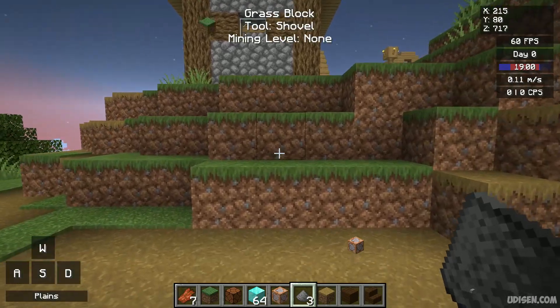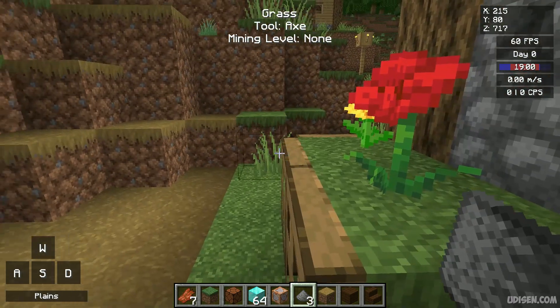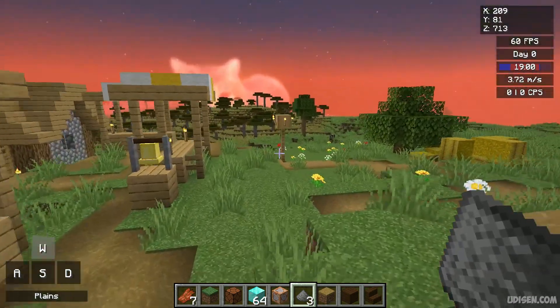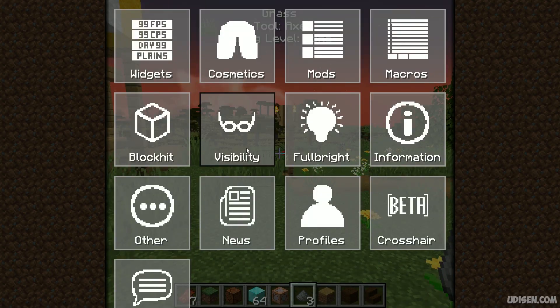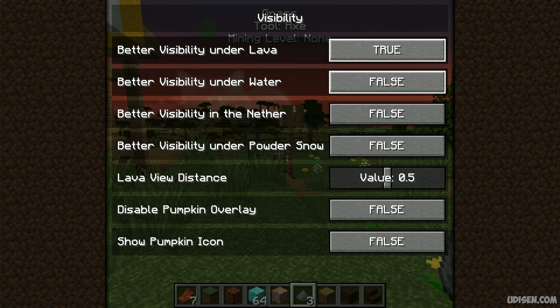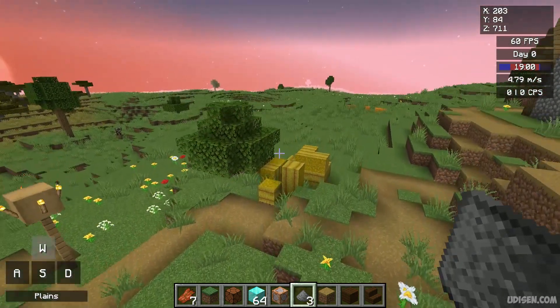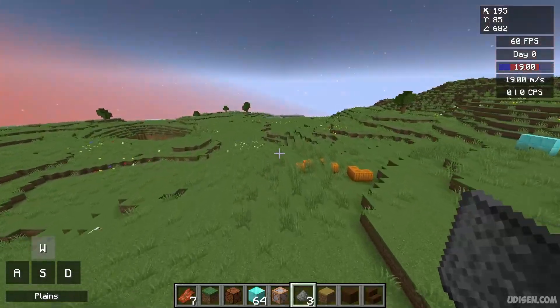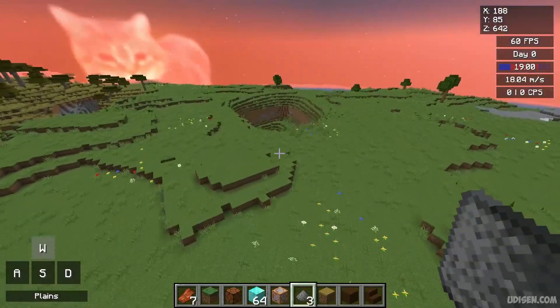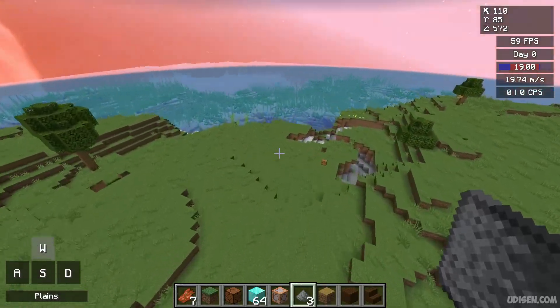Wait a second — how can I press this? It has become invisible. Yes, and all the inventories disappear. Better visibility from under lava, through water, night vision and ether — it is also a cool effect. I can see through what appears to be water — wow.